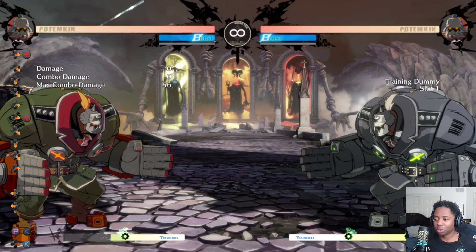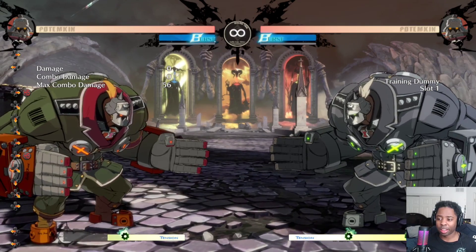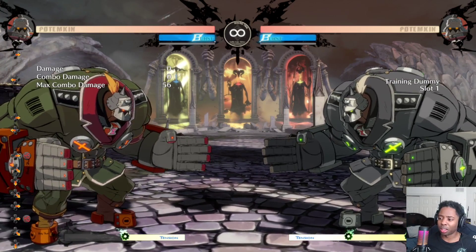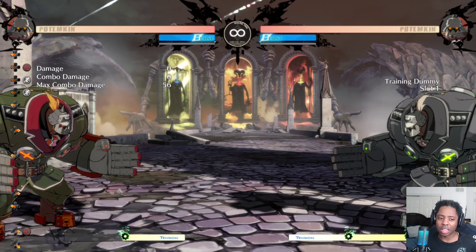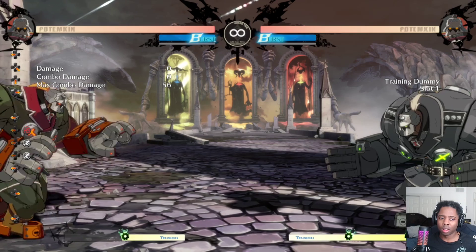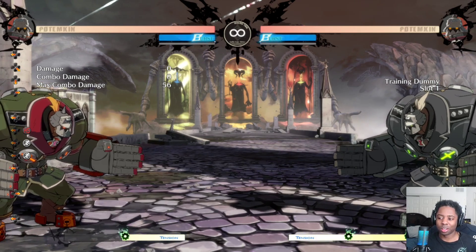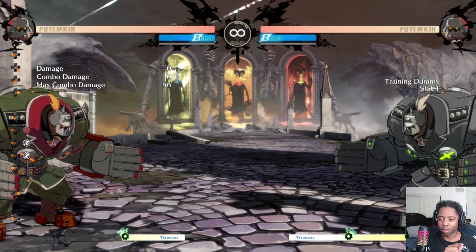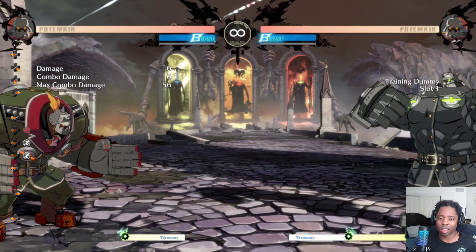You do the same thing with mega fist. You can also do the same with heat knuckle — being able to kara this move is pretty good because you can cover a lot of ground very quickly, and a lot of characters like to hang around mid-screen against Potemkin, outside the range of 5H. For kara heat knuckle, since normally it's a DP motion (623), you need the forward kick, so instead you do forward then quarter circle forward: 6236 kick and heavy slash.